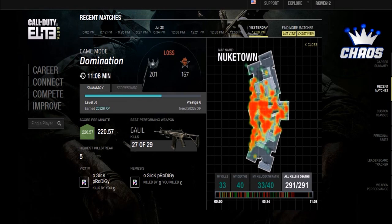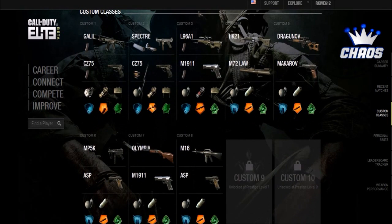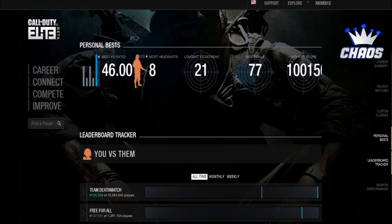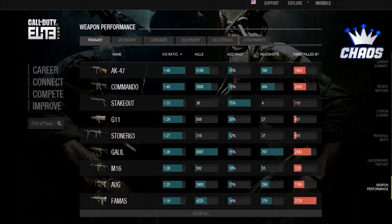Here is my match — not the best in the world. This was from Nuketown 24/7. It shows my kills, my deaths, my KD, all the kills and deaths for the entire match, the heat map — anything and everything. It shows the custom classes on my loadout, my personal best KD ratio, my most headshots, killstreaks, everything you can think of. It breaks it all down, has all the leaderboards and my weapon performance.